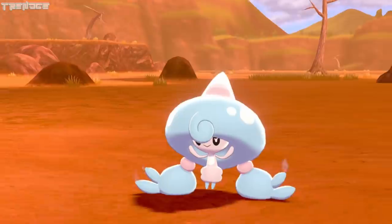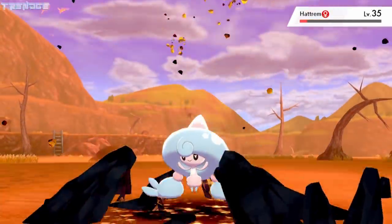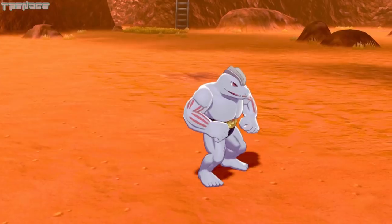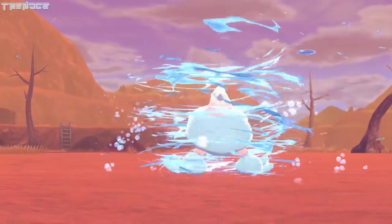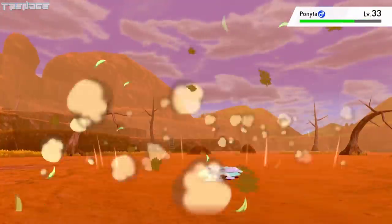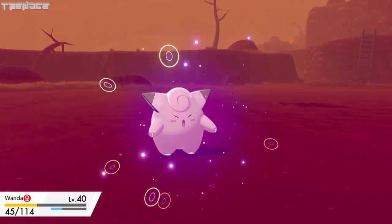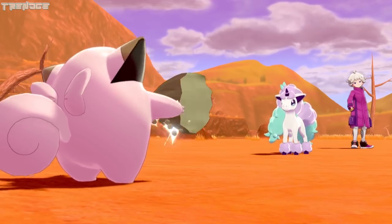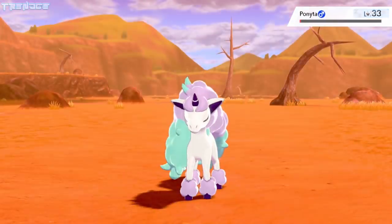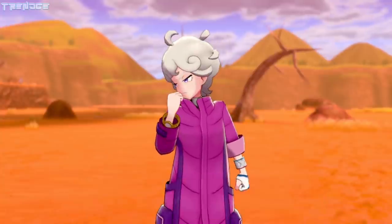We send out Moosels next, who uses Heal Pulse and Earth Power. Hattrem takes out Moosels with a Psybeam, and we switch to our last Pokémon, Wanda. She's able to bring Hattrem down with Whirlpool, and Bea sends out Ponyta. We use Wood Hammer but get pelted by several Psybeams. Wanda lands an Air Cutter before needing to use her Citrus Berry. We put Ponyta to sleep with Yawn and then punch it square in the face with Mega Punch.